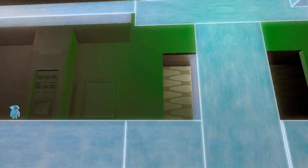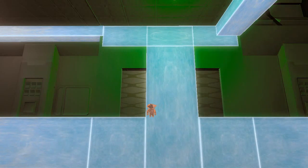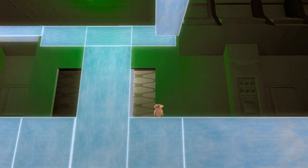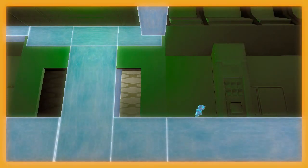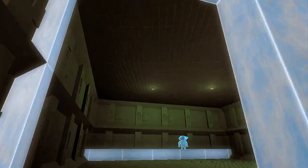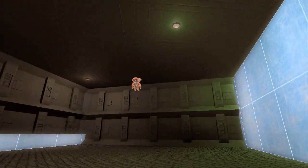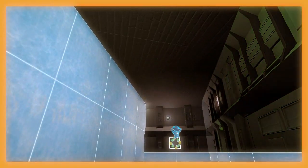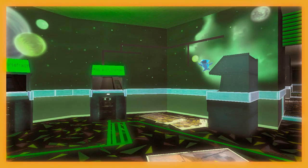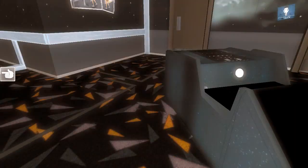Something seems strange. The wall is moving back and forth. Looks like we figured this one out. Something strange is happening to those lights — the ceiling is moving as well. We can see if we jump down. The door is open, and we walk into the orange border. There's nothing to do here.